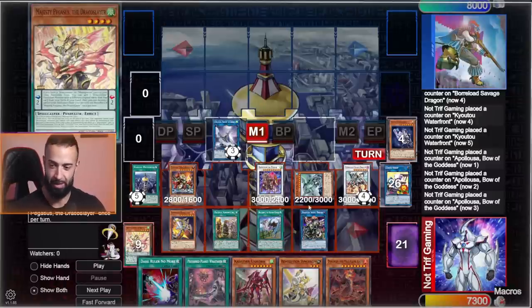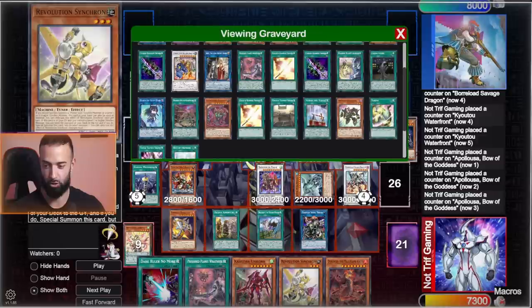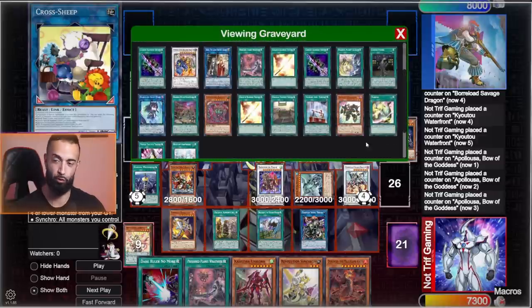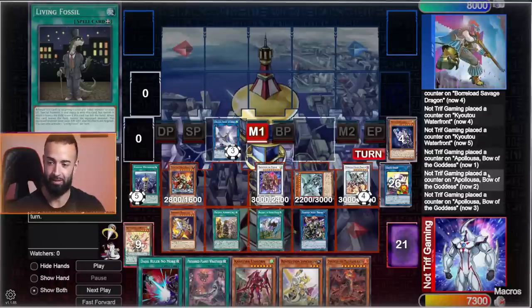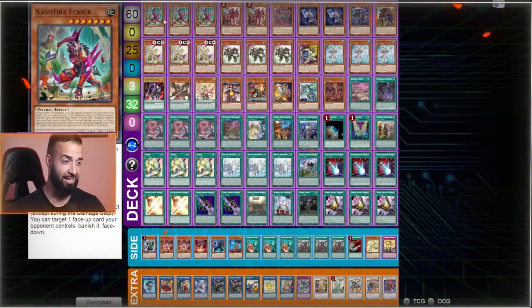The deck is basically Ancient Fairy turbo and Majesty Pegasus turbo to search any field spell you want, capitalizing on the most broken field spells in the game. Revolution Synchron and Assault Synchron allow you to make anything, making all these broken cards possible. And because the whole deck is warriors — plus machines — with a generic Link-2 warrior enabling Isolde, this deck is crazy. If Nats happened tomorrow, I'm taking this deck.